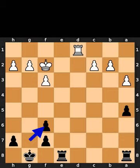Black takes the queen on f6 using the pawn. If you enjoyed this video, please like and subscribe.